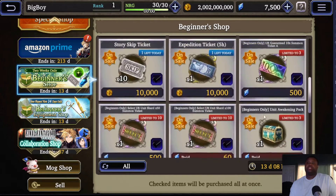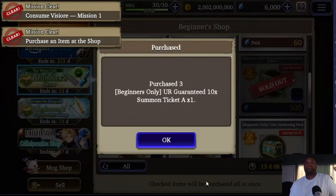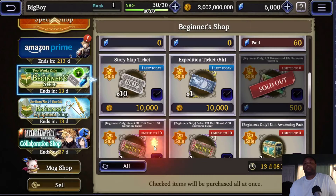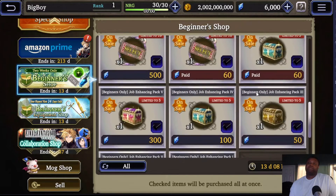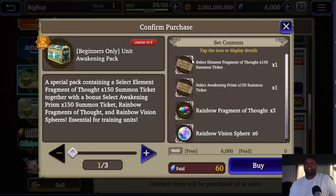Including these right here — pick these up immediately. These are three free draws, that's like 6,000 Visiore worth of draws for just 1,500 Visiore. You want it, and then you have 600 left over. You also get your unit shards, the fragments and all that, plus get the awakening prisms.